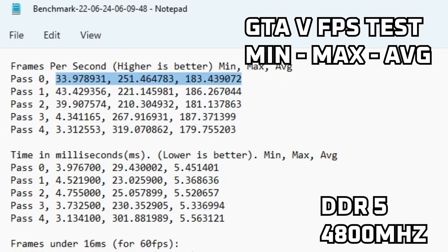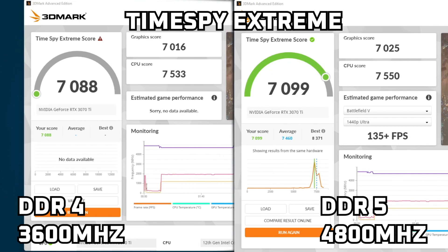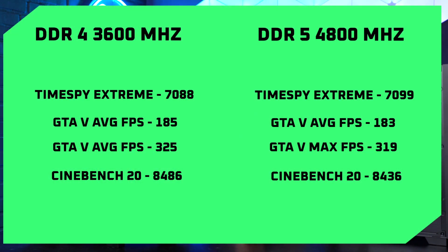I was somewhat surprised by the result of our tests. We ran several tests to verify our results. What we concluded is that in most cases, the DDR4 and DDR5 machines went toe-to-toe in the tests, and in some of the tests the DDR4 build actually beat the DDR5 marginally.